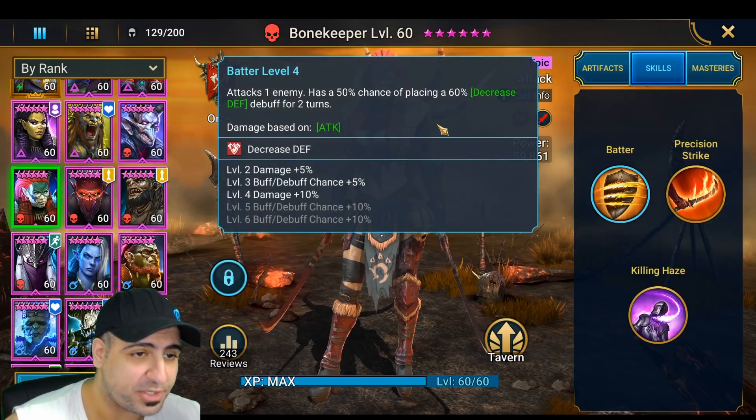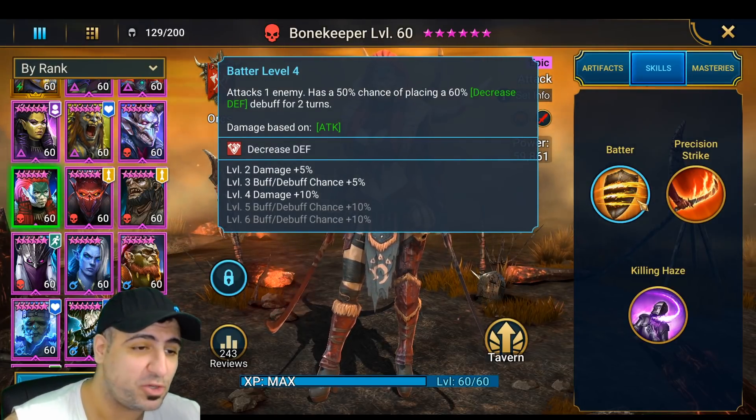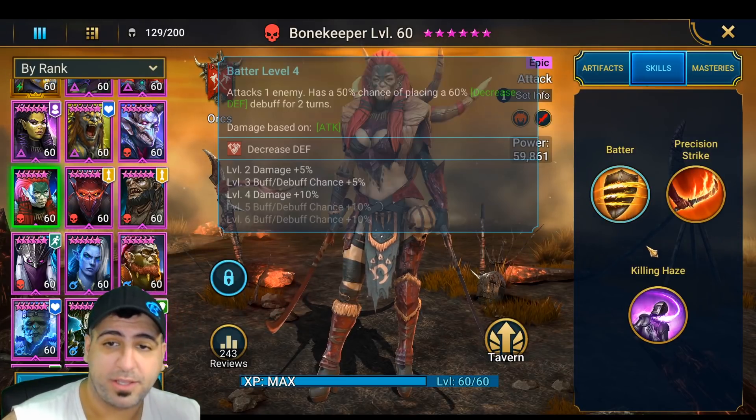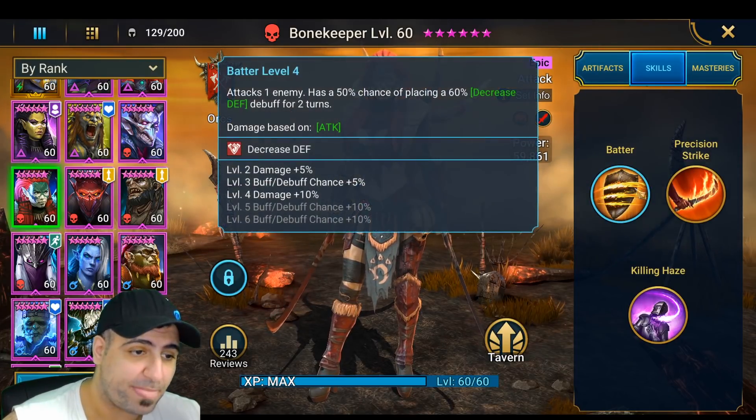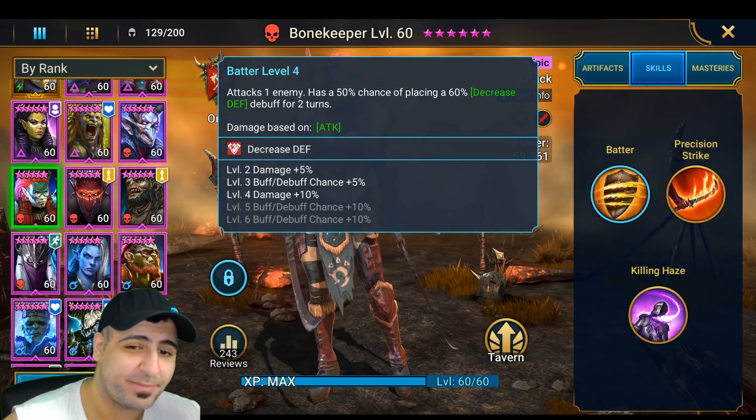You actually do not need to book out Battery. This ability just places a Decrease Defense - it doesn't really do much damage, the multipliers are really low. That's the reason I didn't fully book it out, and I don't need a single-target Decrease Defense when I have champions that can do it with AOEs.